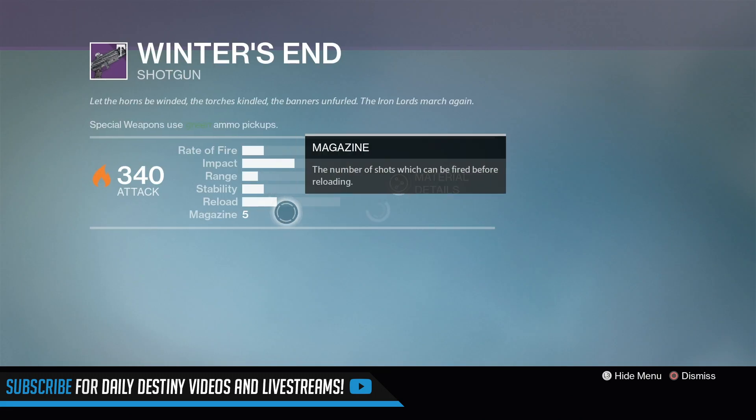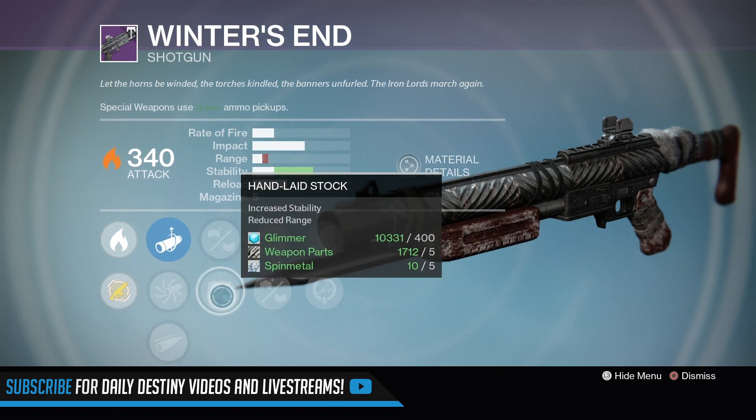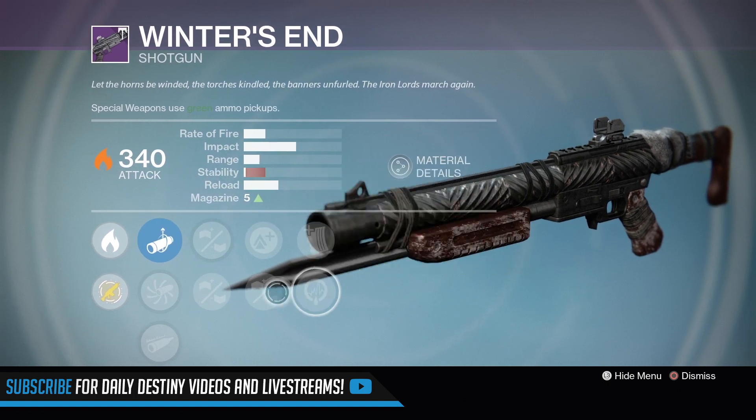I'm going to show you all the PvE stuff. Check out the shotgun here — Winter's End, 340 light. I'll go through the perks real quick. There's also a whole page for raid stuff.